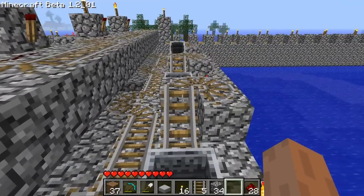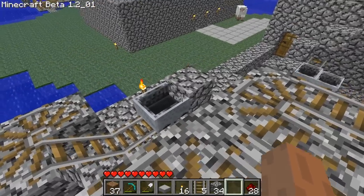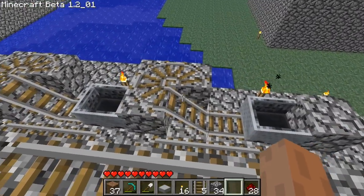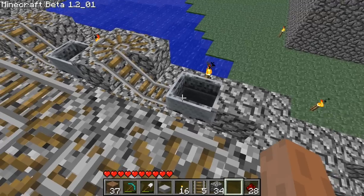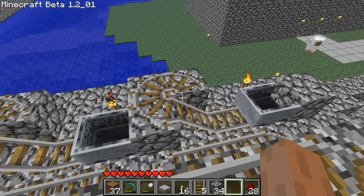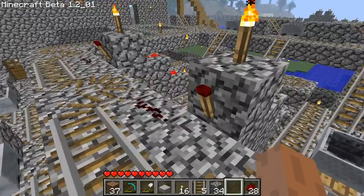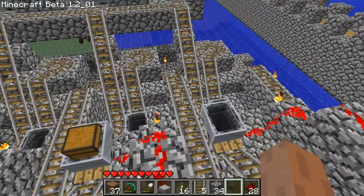Some more improvements: these side boosters here are omnidirectional. I got really lucky when I made it the first time, because it was facing this specific direction and things would go around and just kind of connect back in. But now we have these neato automatic minecart boosters — there's one for each latch that we have. The latch design has remained the same, nothing's changed.